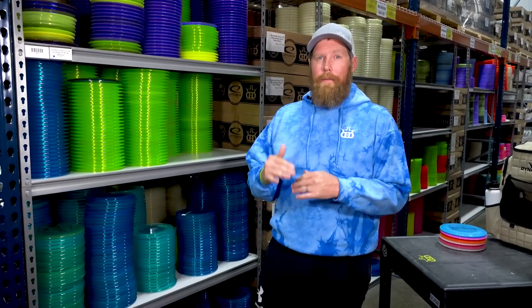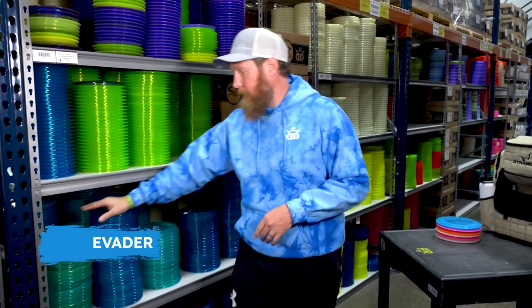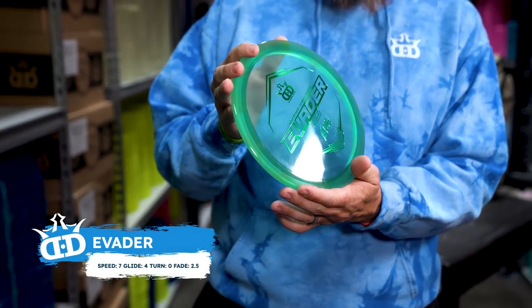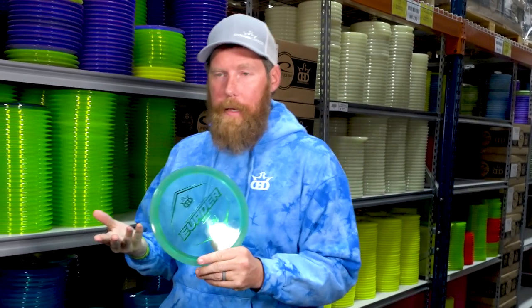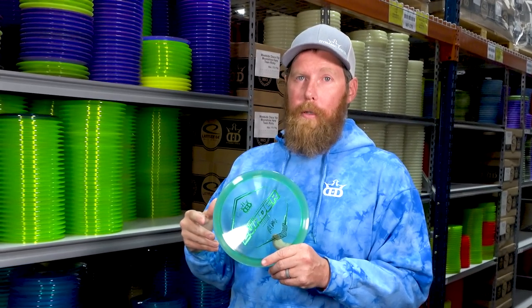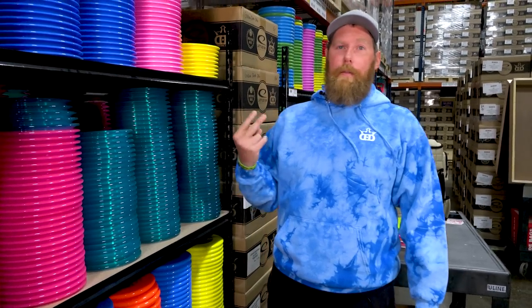We need a more go-to fairway that has some stability but not as overstable as the Felon, so we're snagging an Evader. We got these Lucid Ice Ricky Evaders which have a nice little dome, meaning a little extra stability. Because the Evader is that go-to straighter fairway, we're going to snag another one in normal Lucid plastic — a little bit straighter version. So we have a Felon and two Evaders.